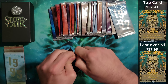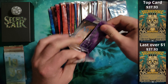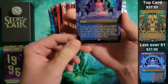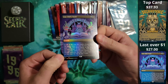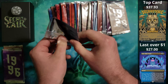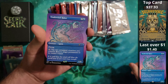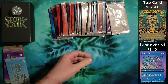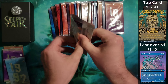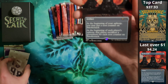1996 brought us a foil Limdol's Fold. It also brought us a borderless non-foil Trade Wind Rider — that's a tongue twister. 1998 brought us a borderless non-foil Smokestack. I keep putting these up a little bit too high.